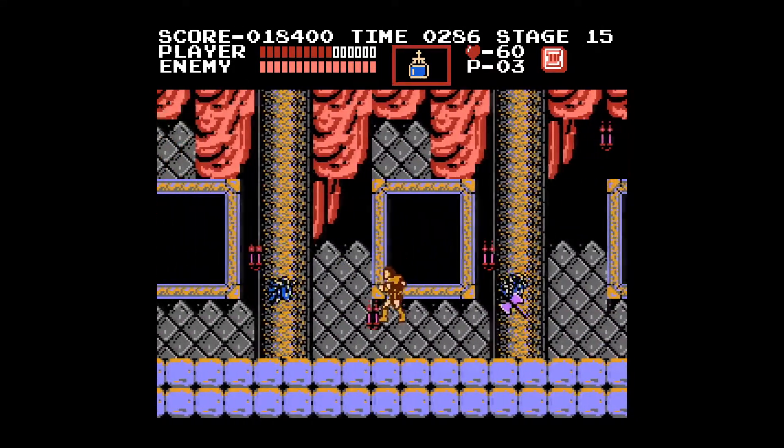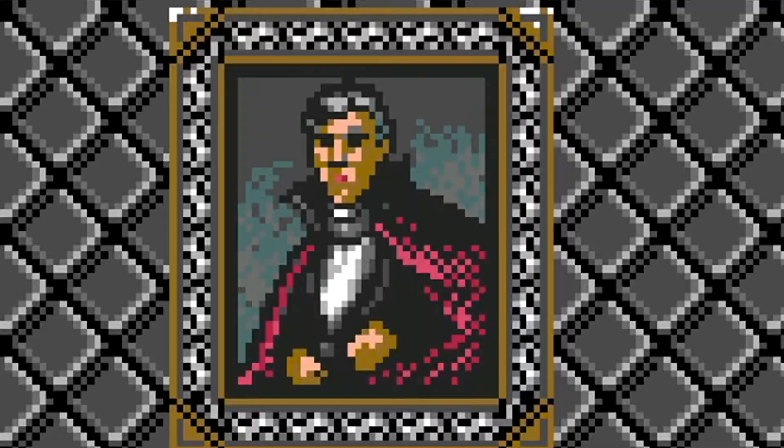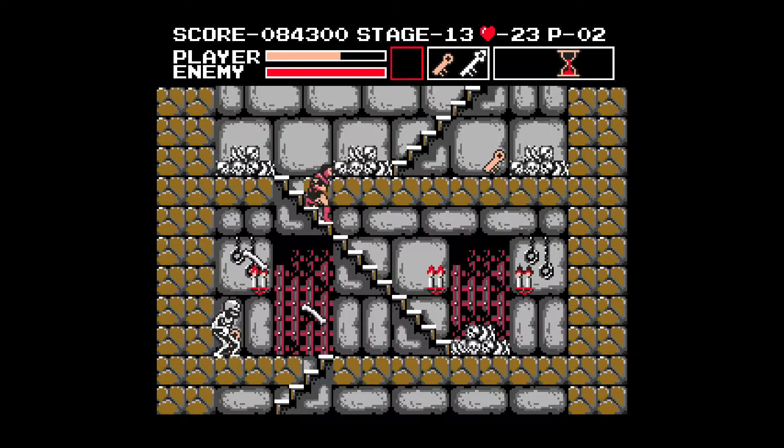There are also quite a few creative liberties taken with some elements - for example, the long hallway in stage 15. The original version had empty portraits everywhere, but in Vampire Killer these portraits featured Dracula's face, some shaved and some from when he went through that weird Santa Claus phase. These little details help Vampire Killer stand out and provide a nice flair. However, all of these upgrades come with a pretty sizable cost: the game just feels a lot more static and lifeless.